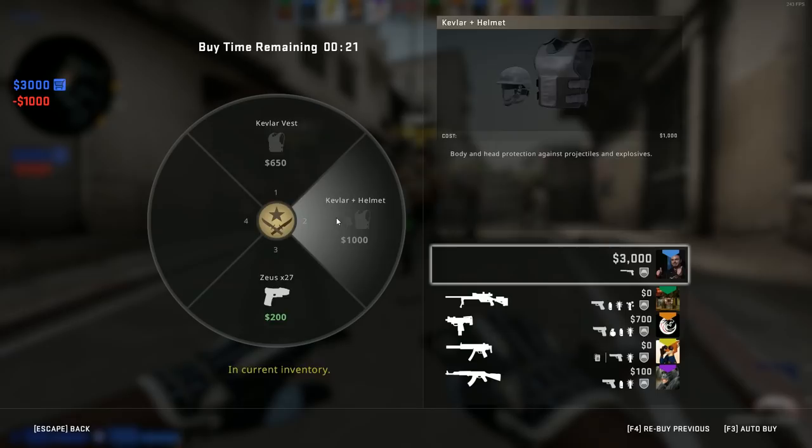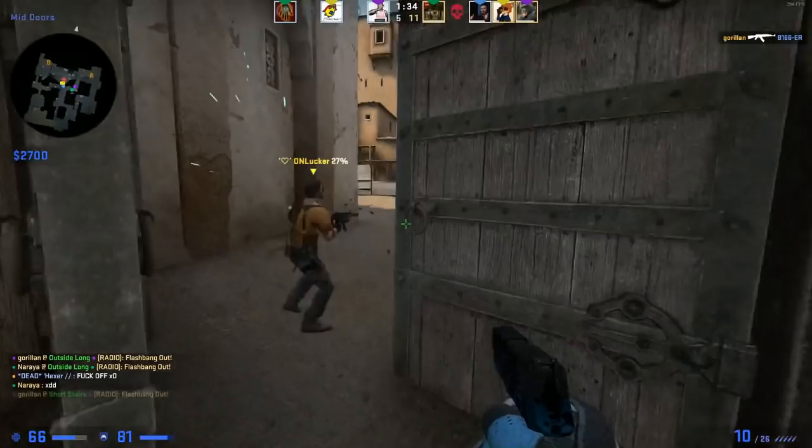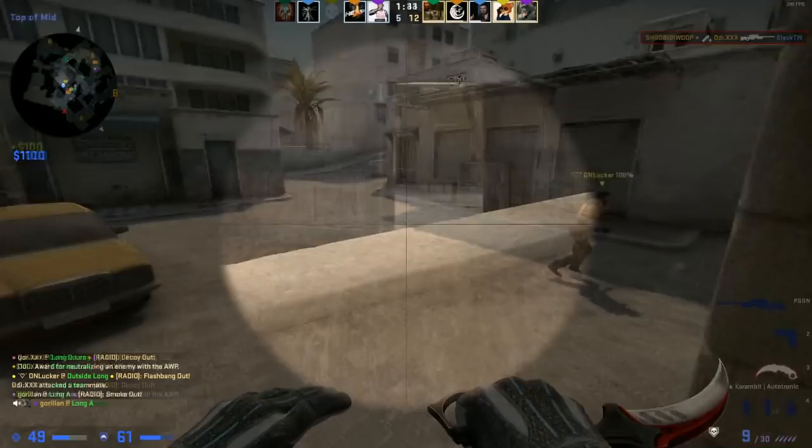Again, second round — I'm just going to get myself a Kevlar helmet, a pistol, and that's all I'm going to buy. I have to stay alive, so I'm not going to play the hero on this specific round. I have a proper long spawn — I'm going to pick long. I'll go for the quick pick, get my weapon, crouch double zoom, and go back because I'm getting destroyed by nades.